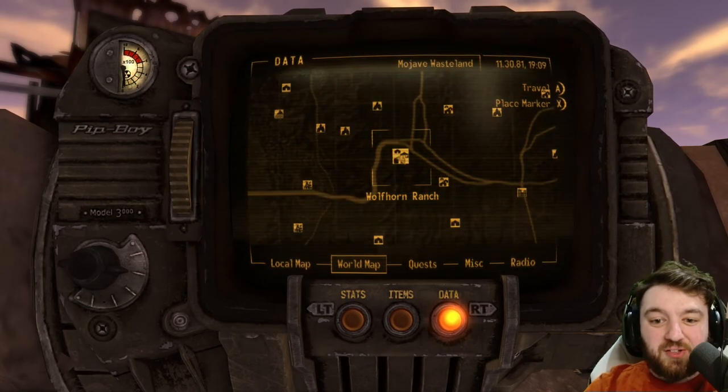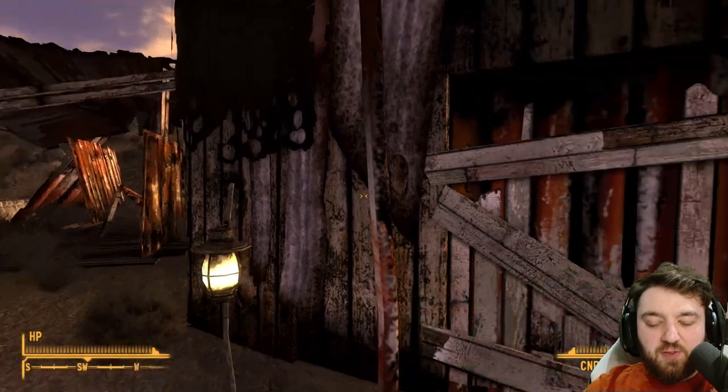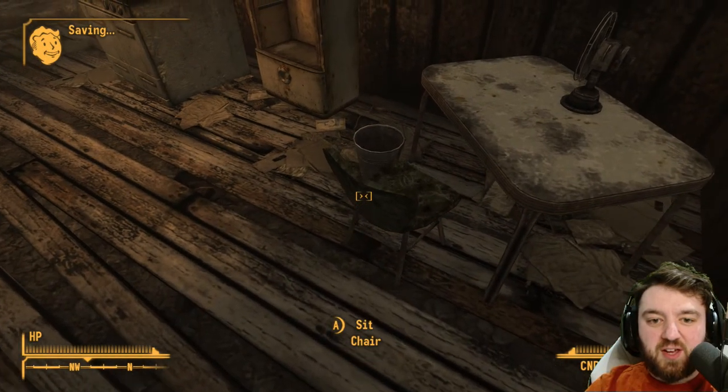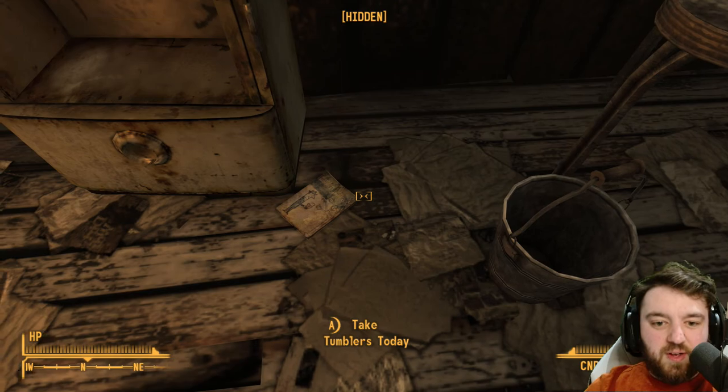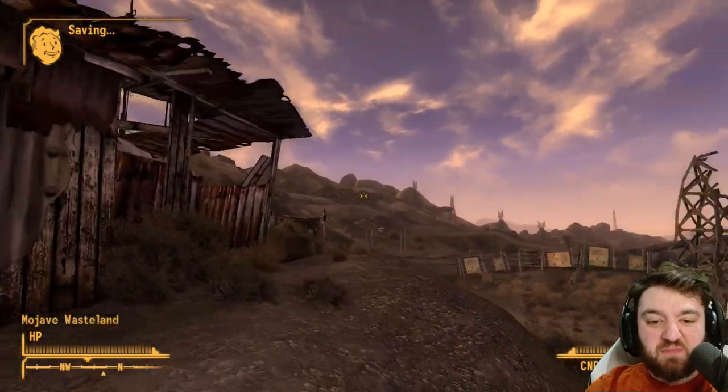Good, you made it. So at Wolfhorn Ranch it's very, very easy. The first farmhouse that you come across, enter, and Tumblers Today is located just here on the right-hand side. No enemies to fight, and yeah, it's pretty nice.